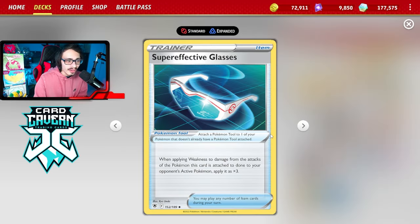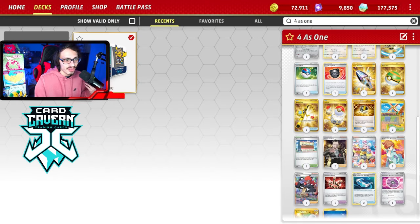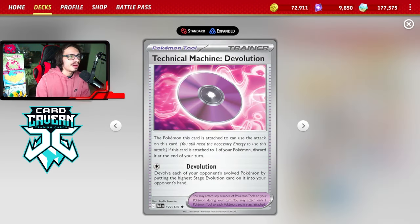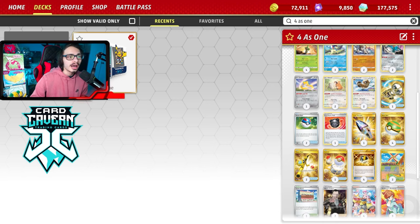We are playing a ton of tools like the Glasses. I'm still playing Team Devo. We're playing a Town Store and an Artisan — both stadiums are really good to have. I'm playing one Lost Vacuum, which is great against the Ancient Booster Capsule or to get rid of Bravery Charm for Keldeo. You might ask why Team Devo since you already one-shot Charizard — well, they can still attack with Pidgeot, which you can't one-shot, and you can use Team Devo against Chien-Pao to get rid of their Max Calibers.